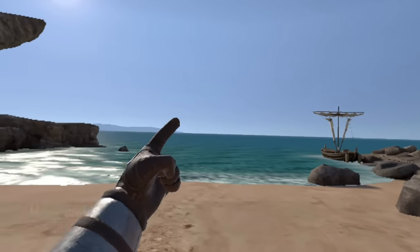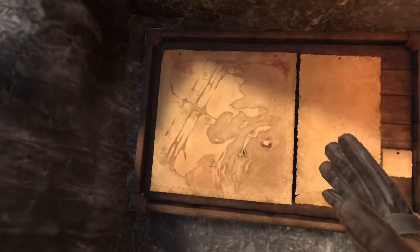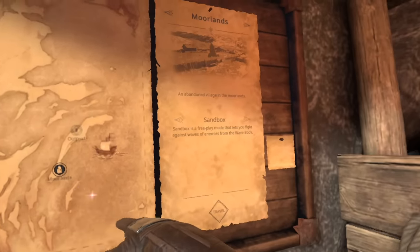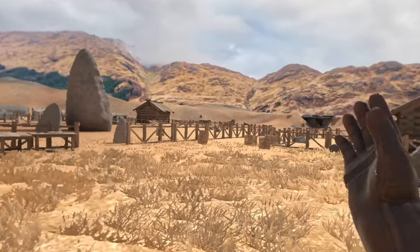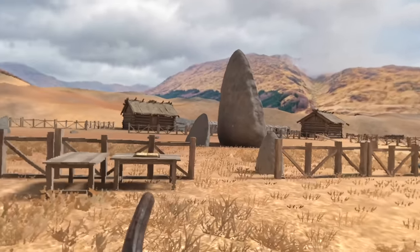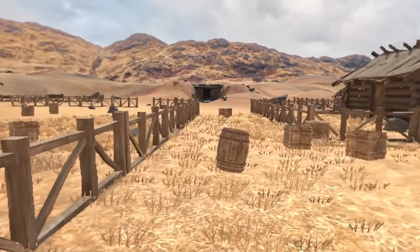Next we have the Moor Lands by Woolly. The Moor Lands is a pretty sweet level. Go to the level select, gear select, Moor Lands, go into sandbox and travel — and here we are. Look at this beautiful map. I wouldn't expect anything else from someone like Woolly. It looks freaking amazing.